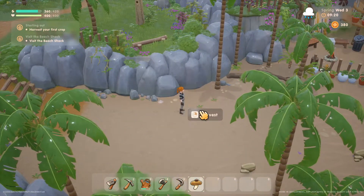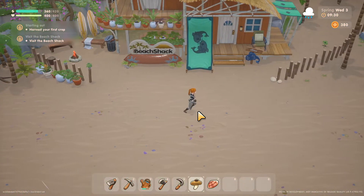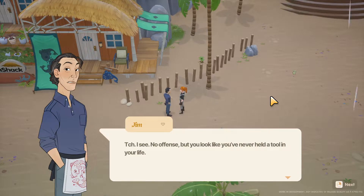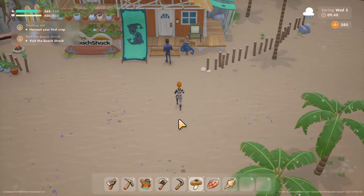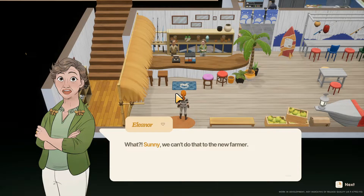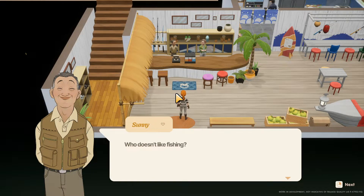A villager says: 'You're the new farmer? No offense, but you look like you never held a tool in your life. Visit the beach shack right here - we're still waiting on our first harvest.' Another replies: 'Sunny, we can't do that to the new farmer. Poor thing will get overwhelmed if we give both things at once.' 'Okay then, we'll start with fishing. Who doesn't like fishing?'